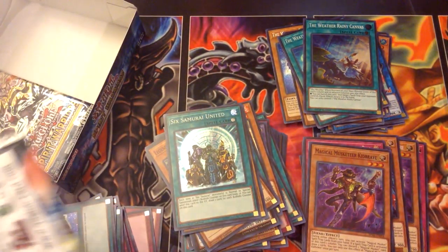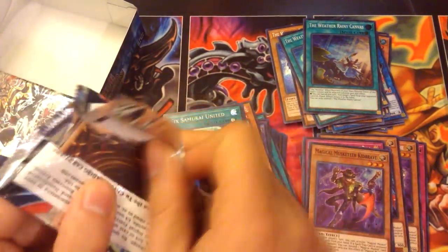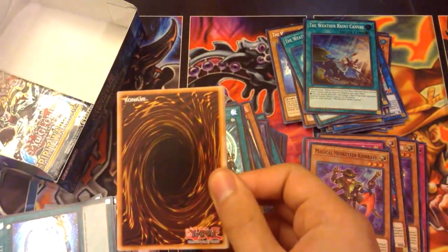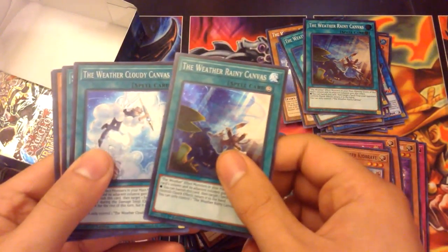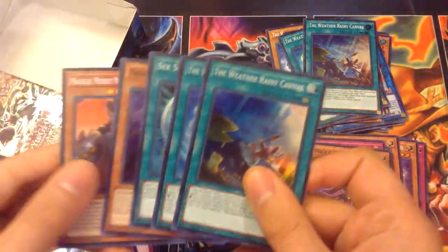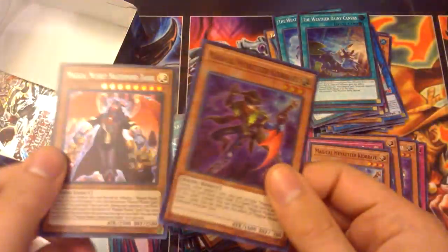This is not looking good for the other archetypes — for Magical Musketeer and Weather Painters, super low on that stuff. Rainy, Cloudy, United, Kid Brave, and Ezekiel — cool, I think that makes the third one of him.